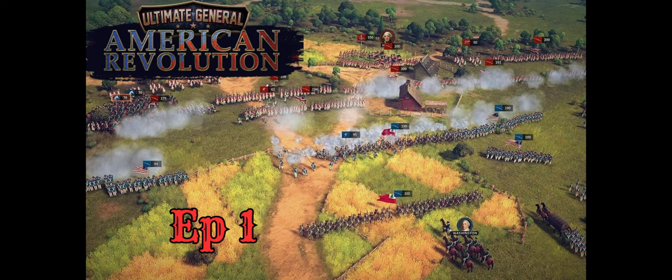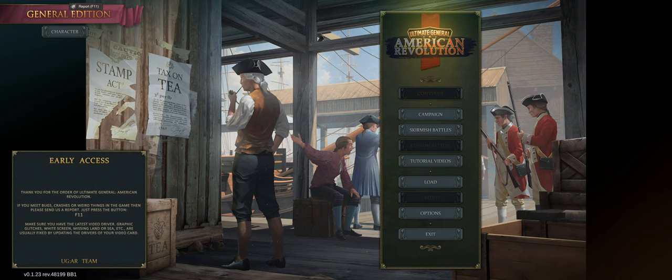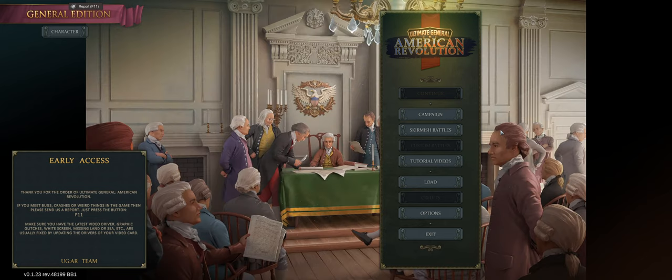Hey guys, QuickSilverGaming here bringing you something new and exciting. Fresh into early access is Ultimate General: American Revolution. This is part of the Ultimate General series by Game Labs, the same creators of Ultimate General: Civil War, Ultimate General: Gettysburg, and the Ultimate Admiral series which includes Age of Sail and Dreadnoughts. This is their newest game — it's not on Steam yet; you can currently only get it from their website, which I'll link in the description.